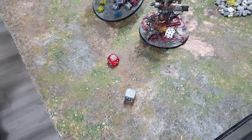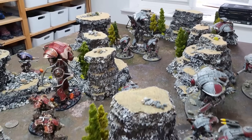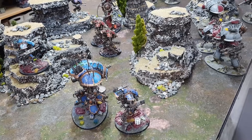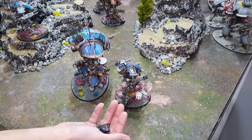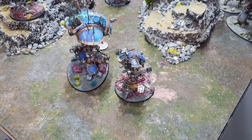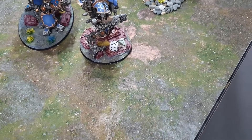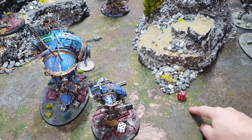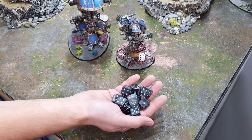The Desecrator's Laser Destructor hits on twos — everything hits, strength 18. Two wounds through; a CP re-roll attempted but fails — both Invulnerable saves made. The shots bounce off. Then two Brigands fire at the Valiant. First Brigand's Daemonbreath Spear: two shots, hitting on twos, re-rolling ones in range of Aurora. Both hit. Toughness 13 on the Valiant — wounding on fives. One wound, failing the Invulnerable save — but Iron Shields saves it.